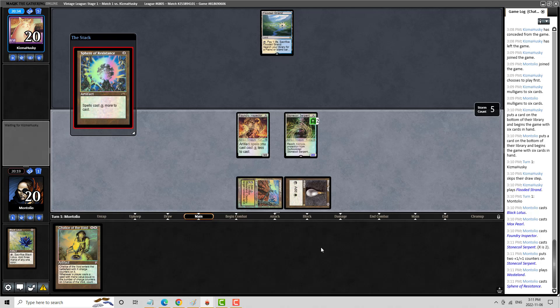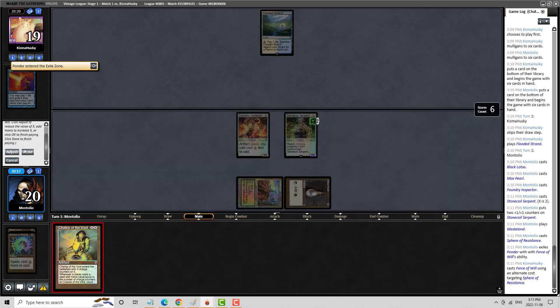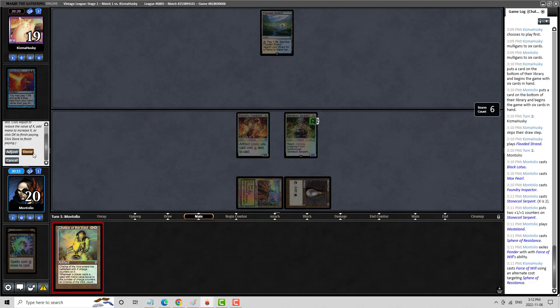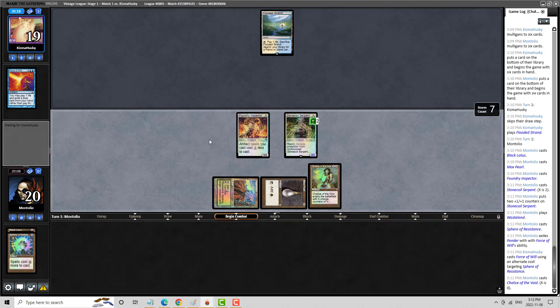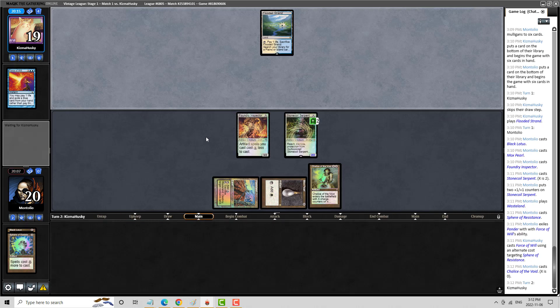Do I want a Chalice at 1, or do I want a Chalice at 0? I probably want it at 0. This is dangerous doing it this way, but I am going to do it. I'm sandbagging the Chalice last because I think the Chalice could be extremely powerful here — my opponent might be prompted to Force this, and then the Chalice resolves, and all of a sudden my opponent's forced to play a little bit more fair. It was a strong turn from us. Hurkyl's Recall makes us look a whole bunch worse, but it is what it is.